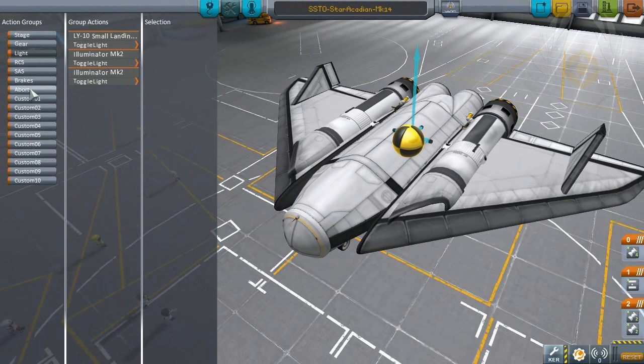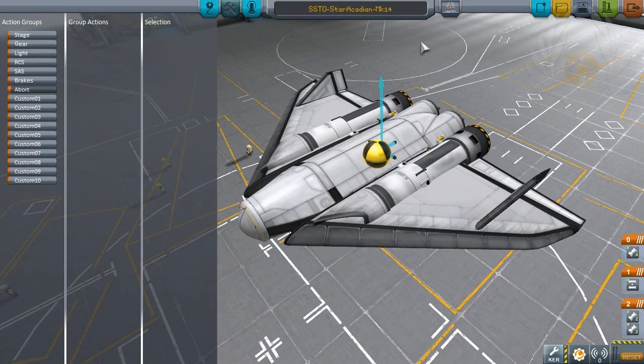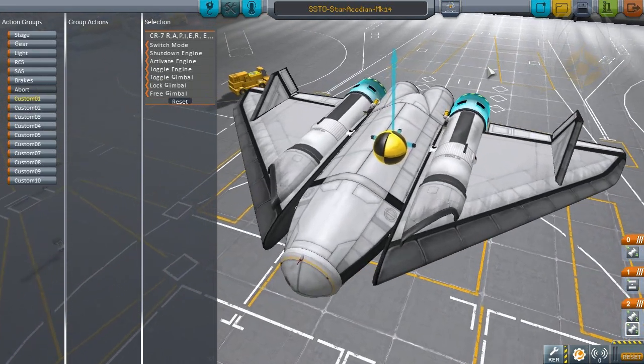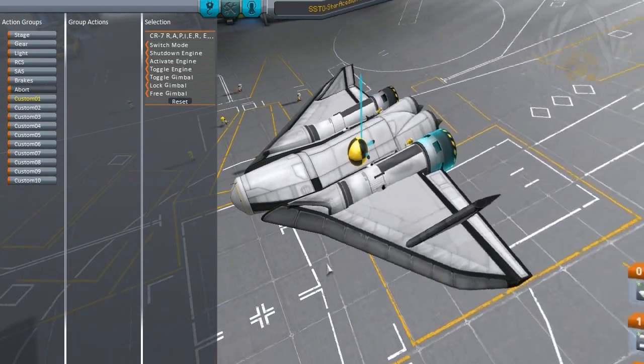Don't forget that when you're making action groups, if you want to put an abort system on your craft, inside the main game screen when you're flying you'll see the little red abort button. If you click it and nothing happens, it's because you need to set something in the action groups. In this case I would put something like an ejection system with parachutes, but since I've made this craft remote-controlled with no kerbals in danger, I'm not really going to worry about it.